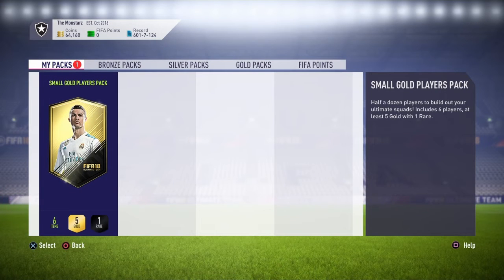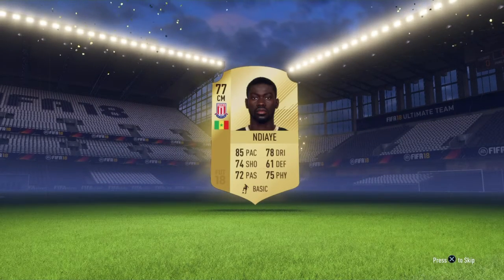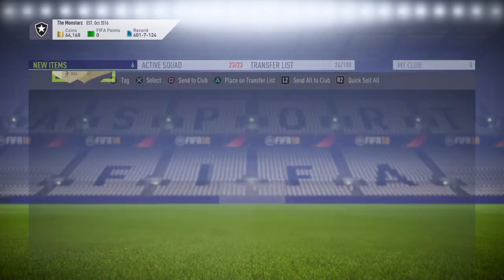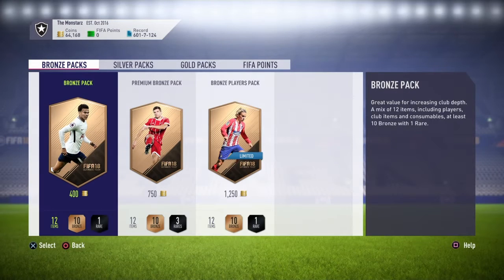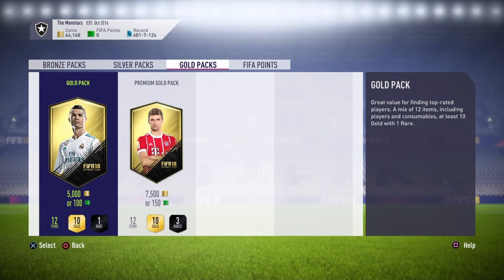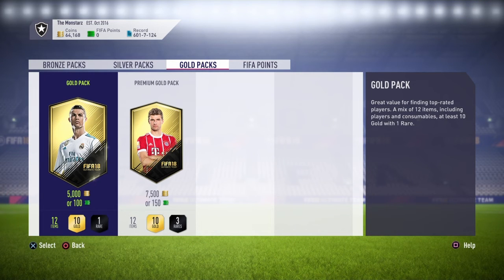Last but not least we have a small gold players pack - can we get anything from this? Okay, just a rare. A few decent players in there - oh, Birini. So that is the SBC done guys, we did get Savage which I am very pleased about. If you liked this video and want to see more Marquee Matchups before FIFA 19 comes out, please hit that like button and subscribe. Let me know in the comments who you guys are getting and whether you got any informs as well. I'll catch you guys in the next one, peace out.